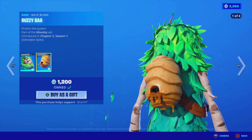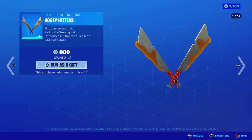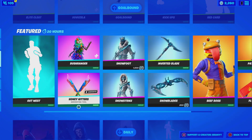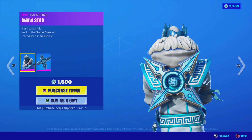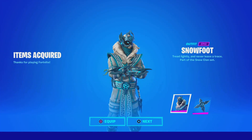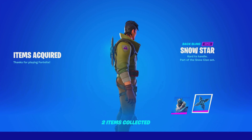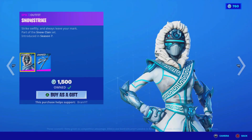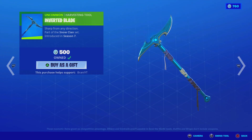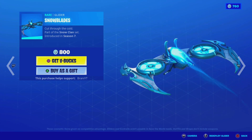The Bush Ranger skin is back with the back bling. I really do recommend this skin because of the edit styles — it really does make the skin worth it. And even though I don't usually buy pickaxes, this pickaxe style with the pink on blue just looks so sick. We got the Snowfoot skin back with the back bling — we'll purchase it, it's looking nice. Over here we got the Snowstrike female version with the back bling; it's like a katana which is really cool. The Inverted Blade pickaxe is back — pretty sick with the set. But we'll pass on the Snowblades glider.